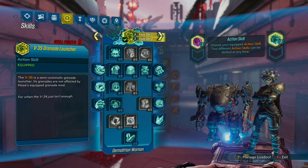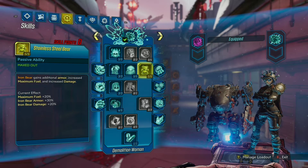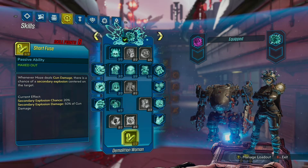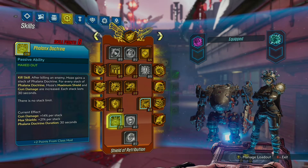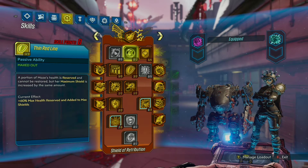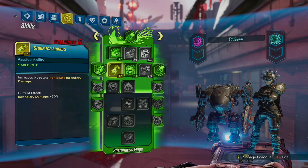Before I get into my skill tree and loadout, I didn't add this in my commentary earlier. However, with the Infernal Wish, it adds a single projectile to every one of your shots. So for example, the Saw Bar is a single projectile weapon that splits into three projectiles at a certain distance. So with the Infernal Wish and its ability, you will fire two projectiles that will now split into a total of six.